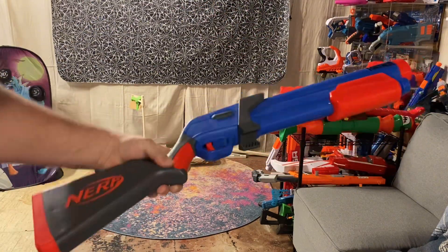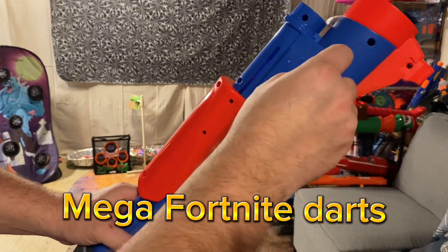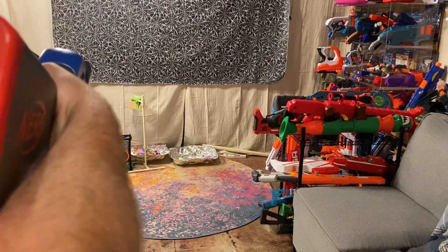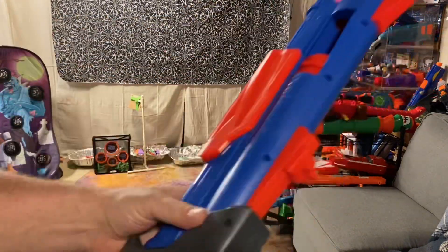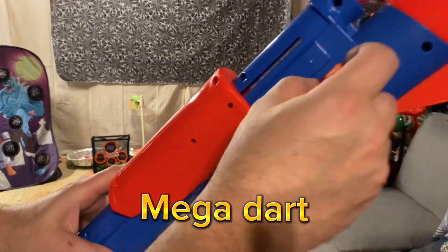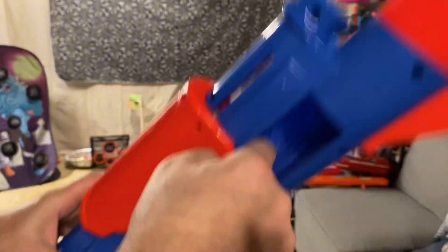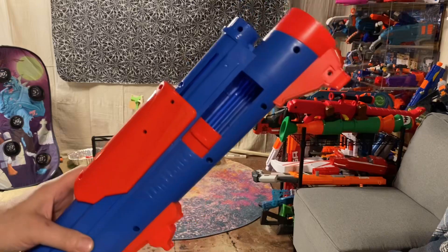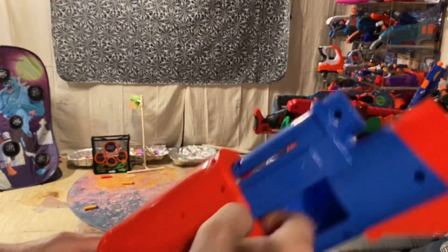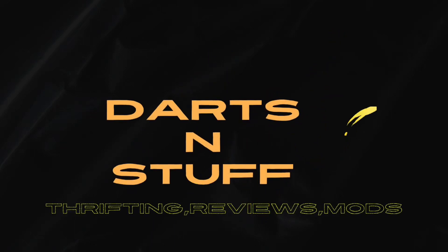Fortnite Pump SG Mega range test. We're going to use the supplied darts — we'll shoot the regulars and we'll shoot the Accustrikes. That's how you load her. We'll shoot one more of the ones that come with it. There's a regular one, and a little Accustrikes. There you have it — Fortnite Pump SG.